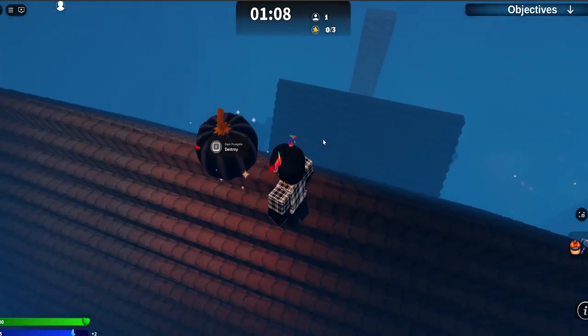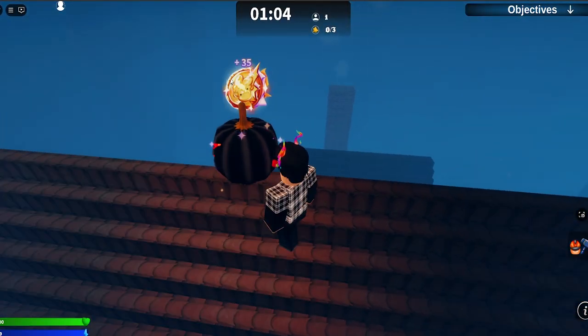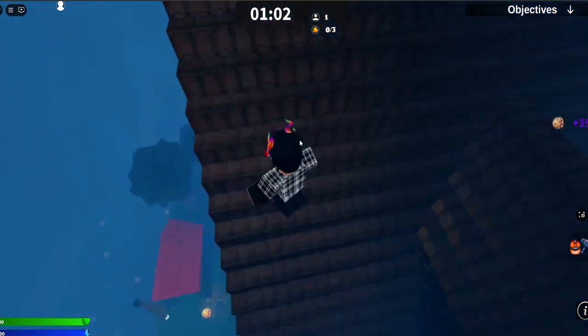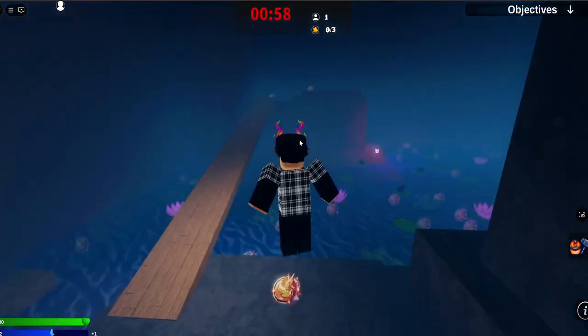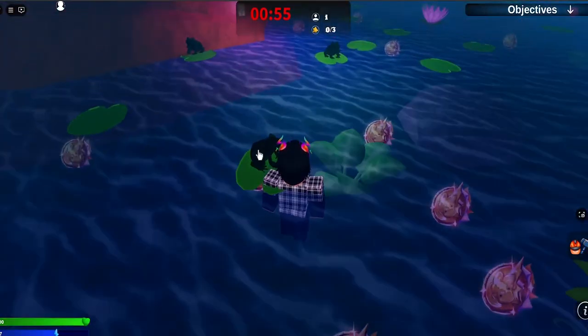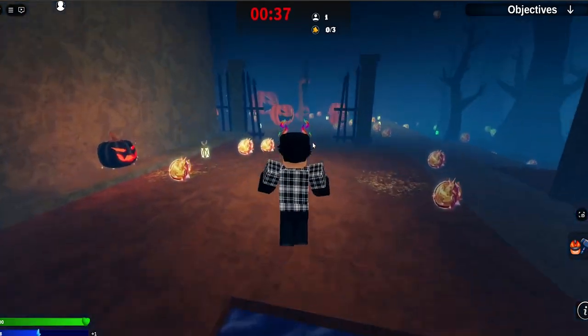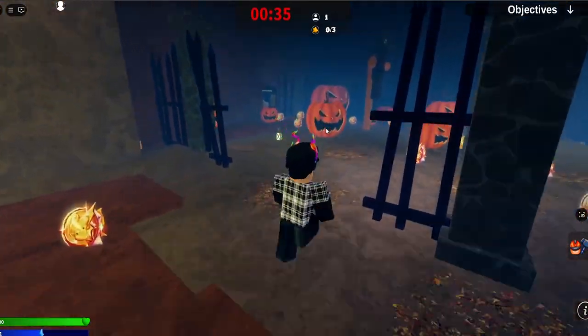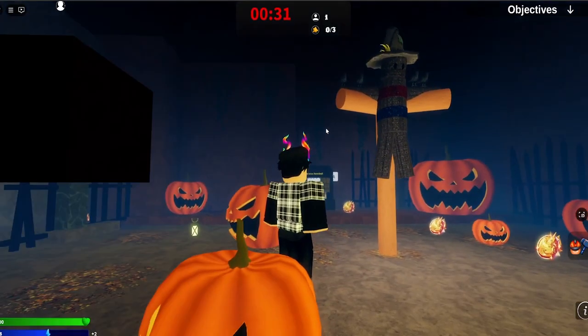We have the roof, which is still the same with a little pumpkin on top — 35 coins. Over here, we've got mostly the same thing. We have the little pond area, which has the frogs which you can click on. And over here, we have the pumpkin patch, which is pretty creepy. We've got the scarecrow — the scarecrow looks really nice.